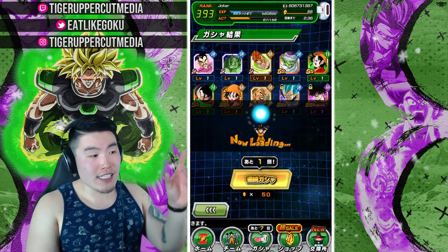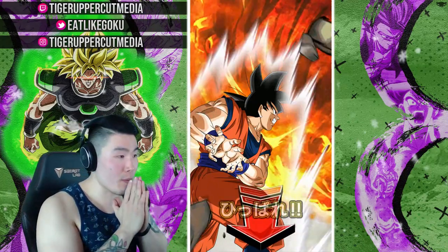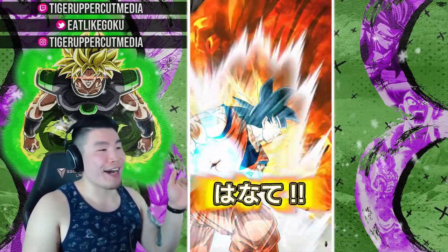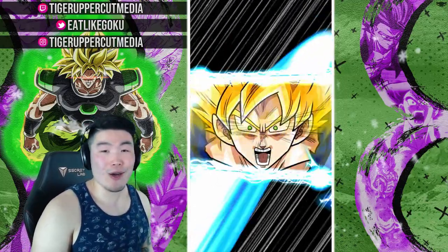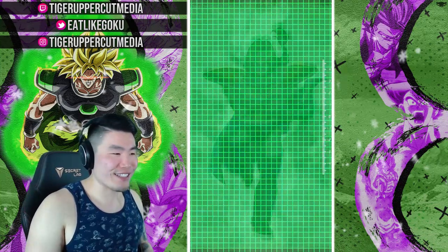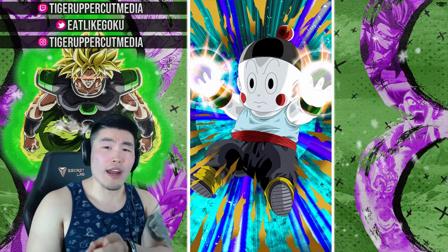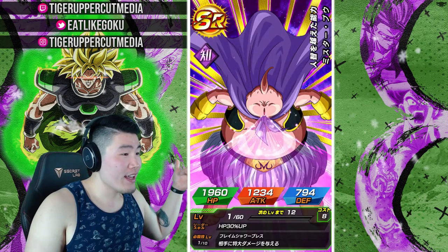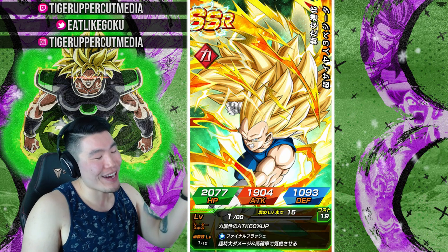Last step guys — this is the guaranteed LR step. Pause the video right now and let me know in the comments what you think it's gonna be. I'm hoping for LR Bardock if he's on this banner, or LR Gohan since I don't have one, or LR Broly — I'm actually open to a lot of options. If Goku and Frieza are here I'll absolutely take them too. For a second I thought Super Saiyan 3 Vegeta was the guaranteed LR and then I realized it's not — we're good.